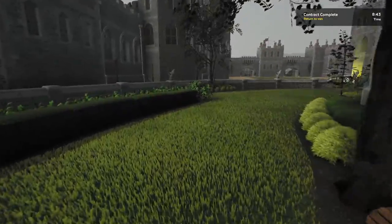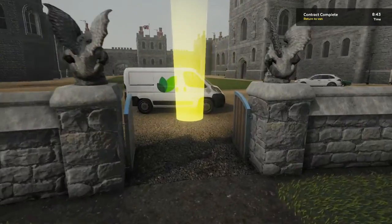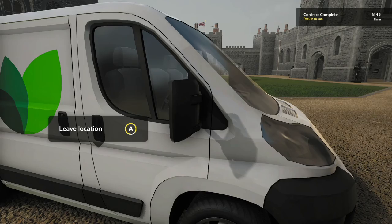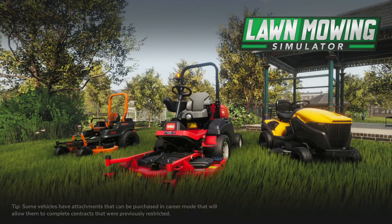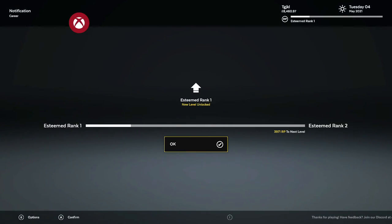And we're done, ladies and gents. The tower garden is just a large circular thing — it's very easy to just run in circles around the outside until you get all of your objects. And we've reached the penultimate RP rank for achievements: the Esteemed rank.